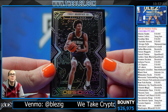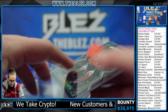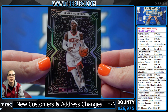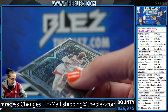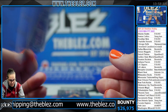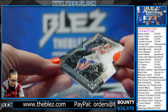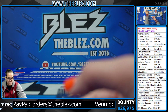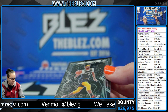Trey Murphy rookie — Trey Murphy for the Pelicans. Dennis Schroeder for the Rockets. And Dirk Nowitzki, Mavs. We have 50 concurrent viewers, we need more guesses. It's free to guess — you don't have to be in the break. Zier Williams, Grizzlies rookie.